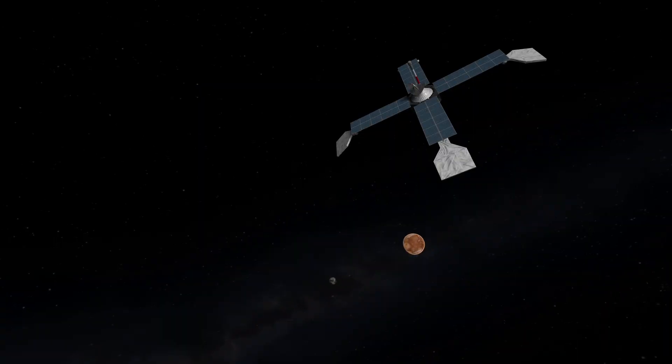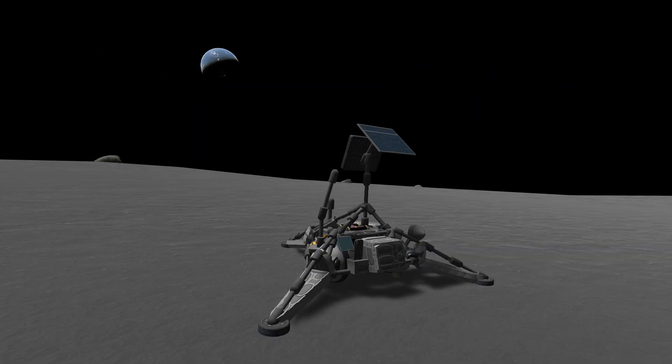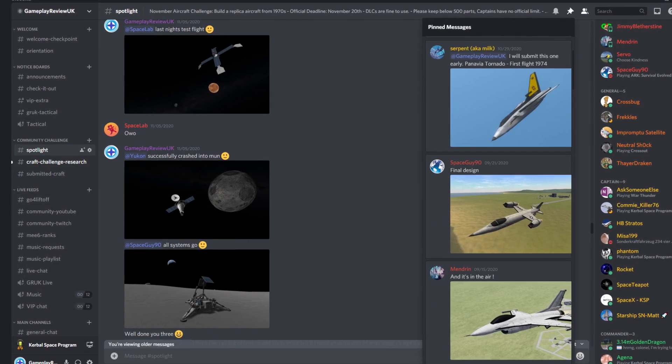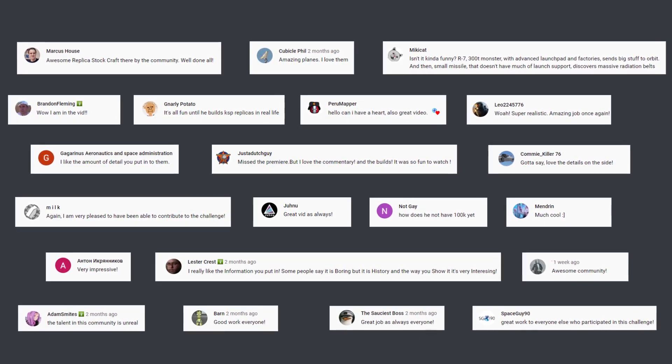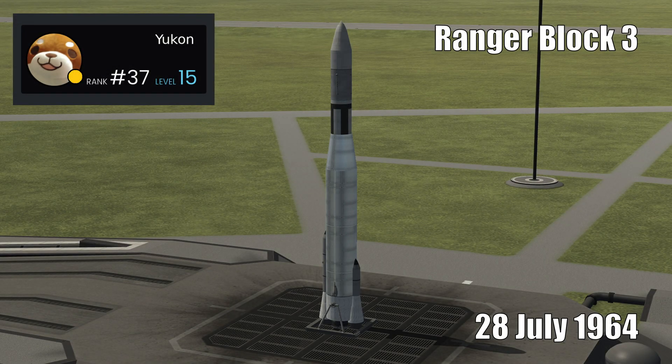We have Yukon's Block 3, Spacelab's Mariner 4, and SpaceGuy90's Surveyor 1. I was going to critique them, but I'm telling you right now that these are some damn fine craft. All three of you guys should be super proud of yourselves, and I'm sure any extra details can be picked up on in the comments section below. So let's begin.